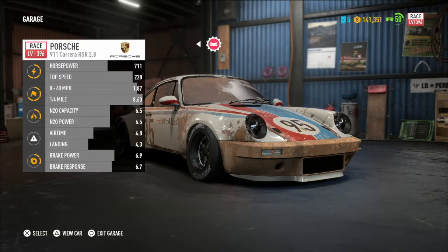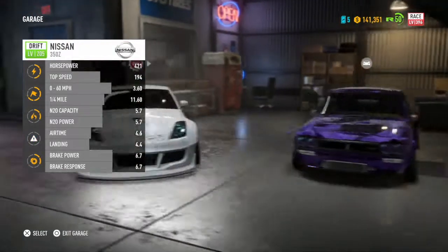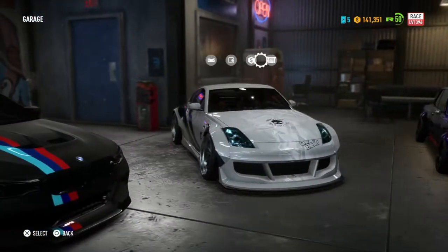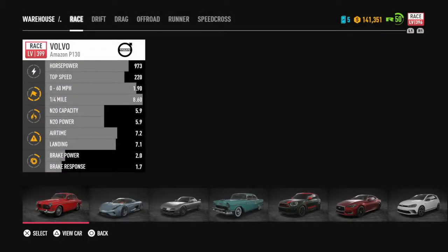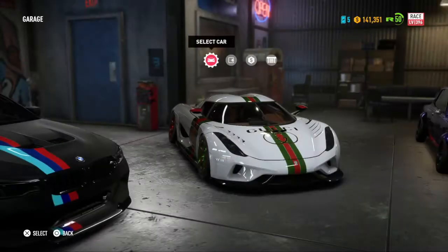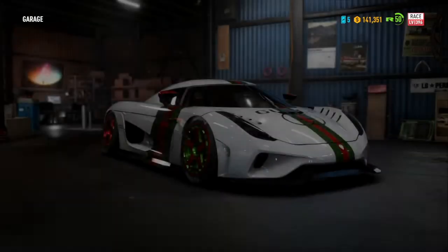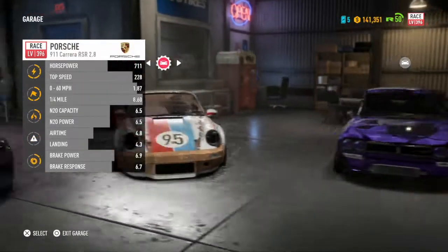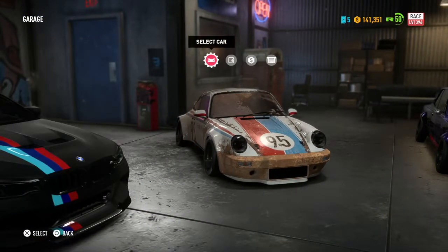My 0-60 is 1.87 seconds — probably one of the quickest accelerations I've got in the game so far. Quarter mile is 8.6. Just for comparison, let's pull out the Koenigsegg. It's got a 0-60 of 2.43, top speed of 255, and 9 seconds for a quarter mile. So if you look at that versus the Porsche, the Porsche is just going to destroy it.